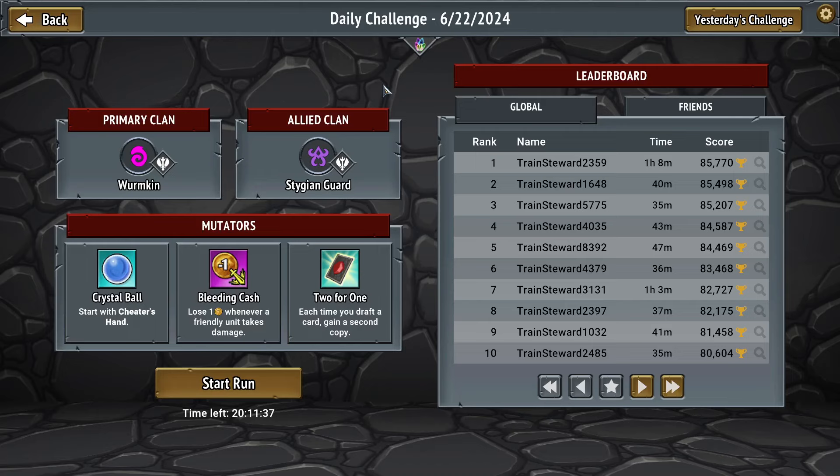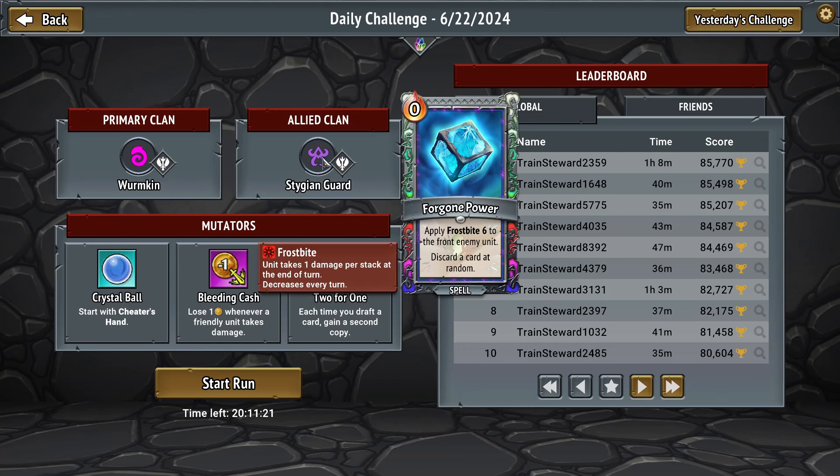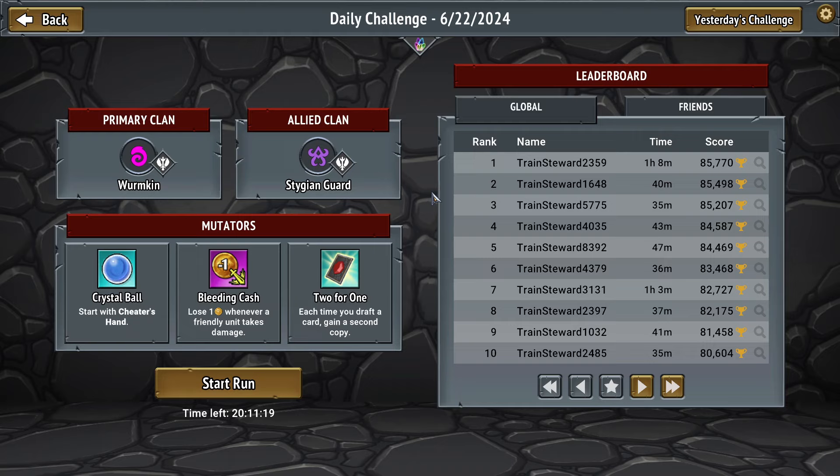Hey there, and welcome to Daily Challenges, an educational Monster Train series where we try to push score on the daily leaderboards. Today's daily looks fairly tame. Giving it a good old-fashioned review, we've got Echo Rite with Forgone Power. And because we have Stygian, that means we're going to be chasing the spell weakness high rolls. We're going to be going for speed. Gotta go fast, as they say.